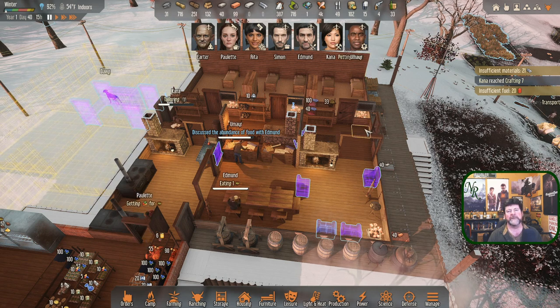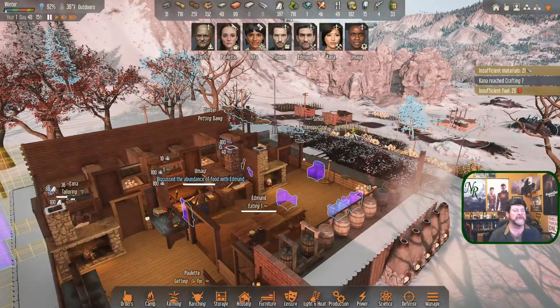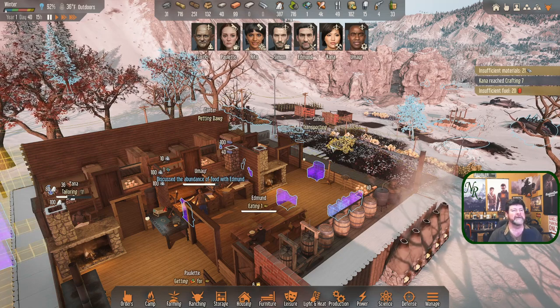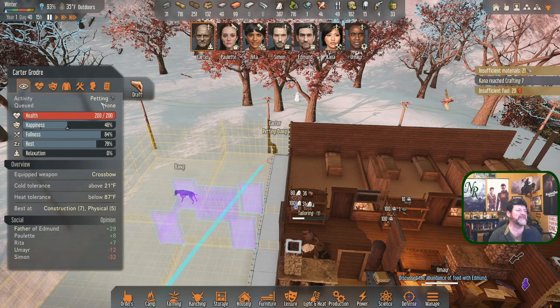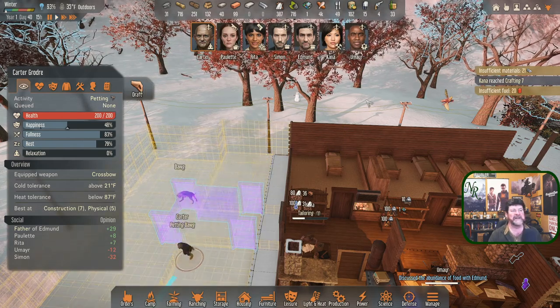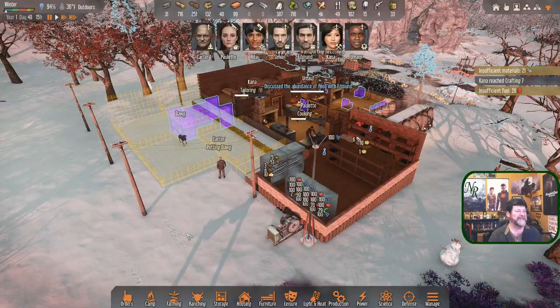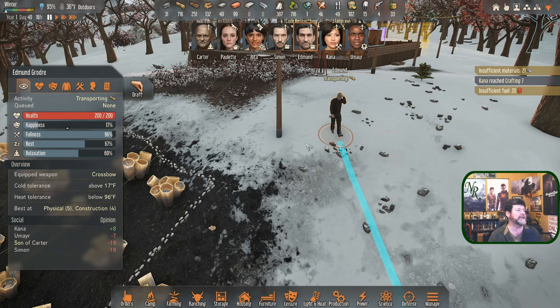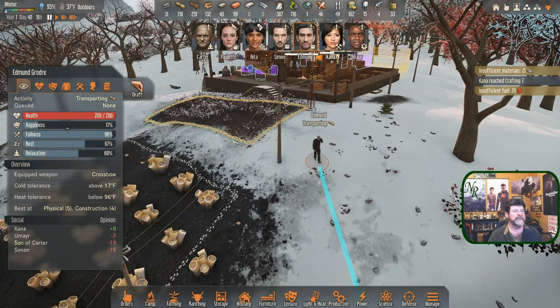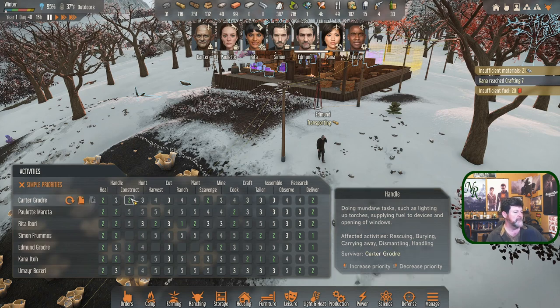That would probably be Kana if she didn't have sewing going right now. Carter ran all the way up here to pet the dog — please go mine all that ore over there! Now I have to wait and say cancel all orders, because I don't want him to walk all the way out there now and go do the mining since he's not halfway there anymore. These survivors have a will of their own. Edmund is transporting instead of constructing — what are your tasks set to?